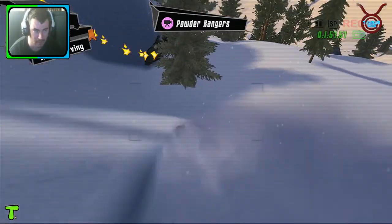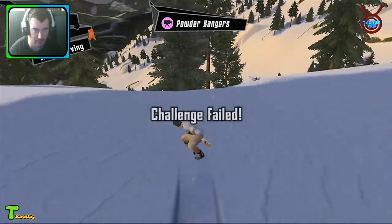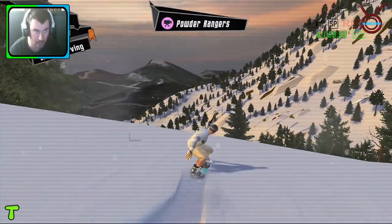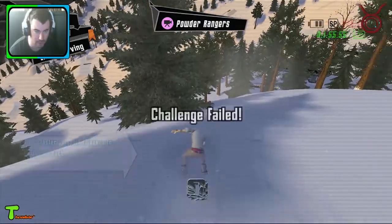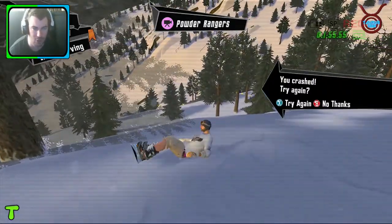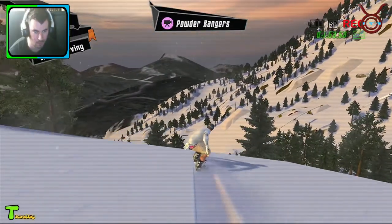Do a big trick combo. It's all in slow motion because of the idea of the challenge. Challenge failed again. I don't know where we're meant to be jumping off to get a trick. I don't know why it's starting me halfway up a hill because there's nothing to jump off, and it's in slow motion so it's even more awkward.